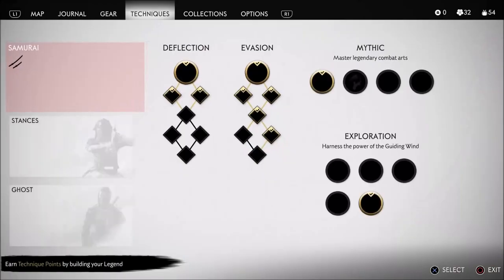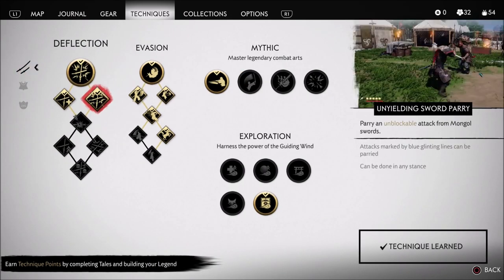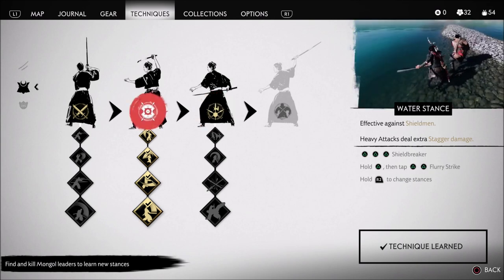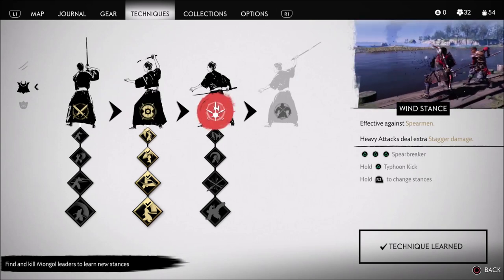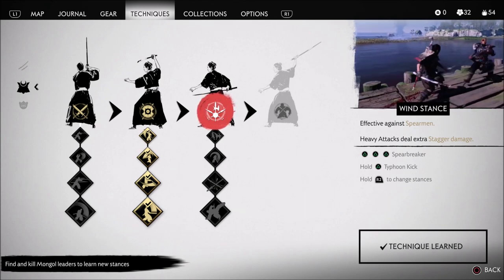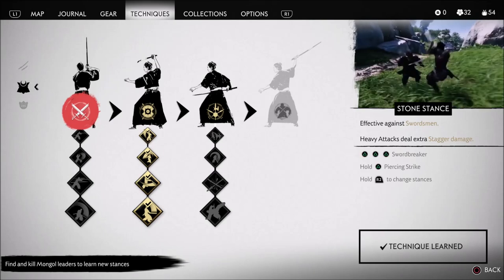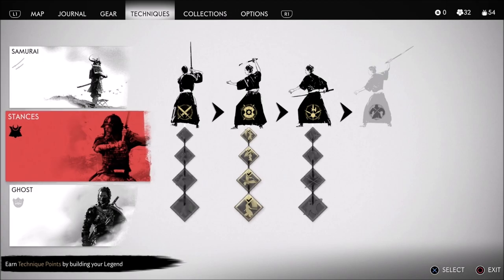I played a lot on my own, so I upgraded myself a lot. I had time to upgrade these two stances. Wind stance — I tried it a little bit; I'm not really a big fan, but I think I could work with it eventually. My main stance is the water stance, for sure. I thought it would have been the stone stance, the regular one, but it turns out the water stance is just fantastic. I'm really good at it.